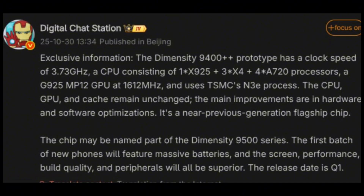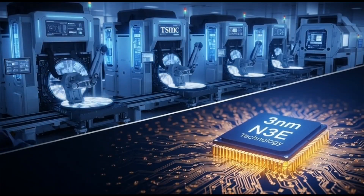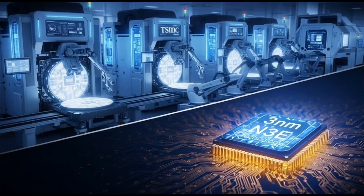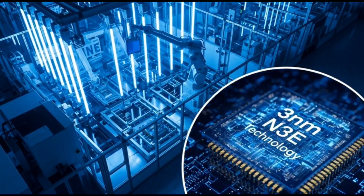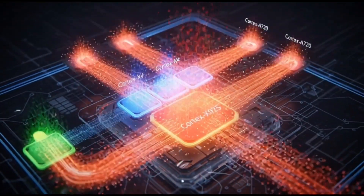Leaks say the chip can go up to 3.73 GHz, which is really fast. It's using a CPU setup of one Cortex-X925, three Cortex-X4 cores, and four Cortex-A720 cores. Here's the simple version: this chip's got a beastly main core for performance, three more for heavy multitasking, and four efficient ones for battery life. Basically, it's built to be powerful but balanced.